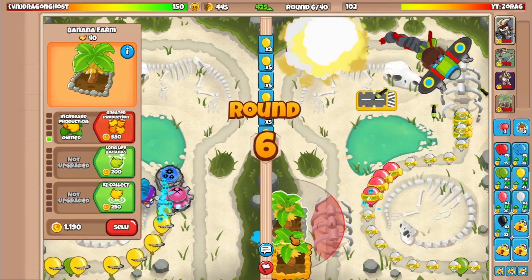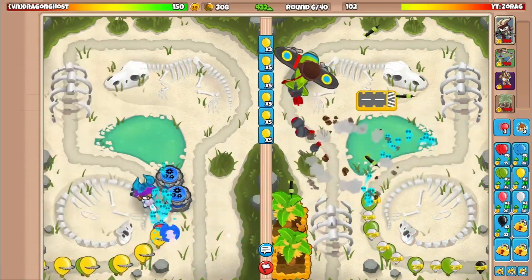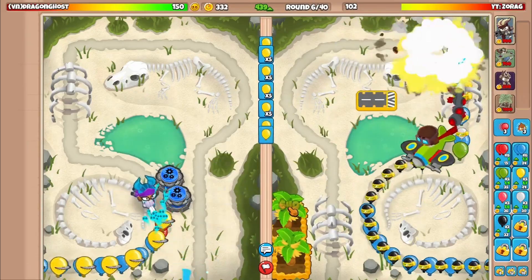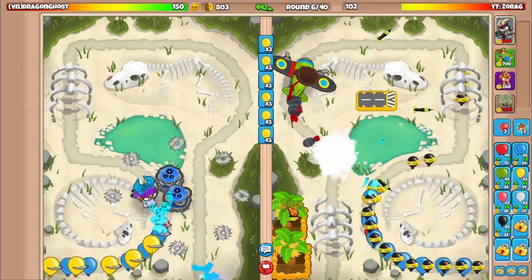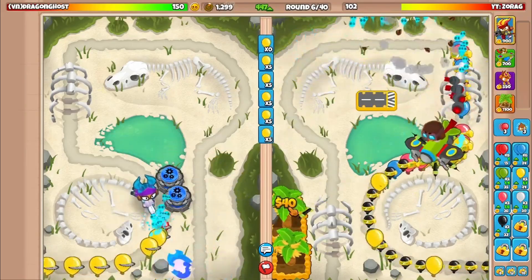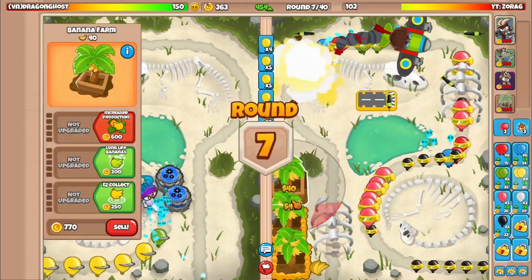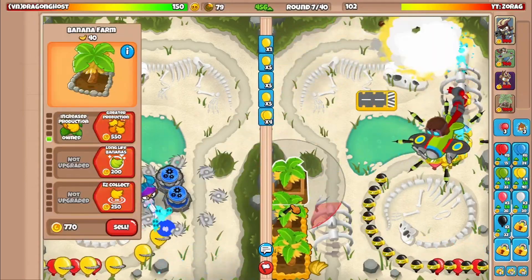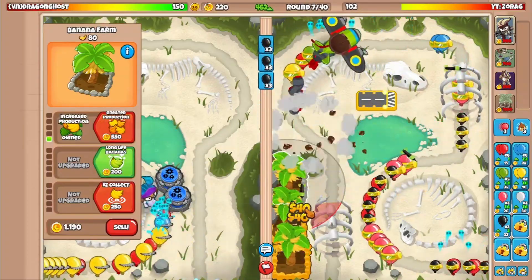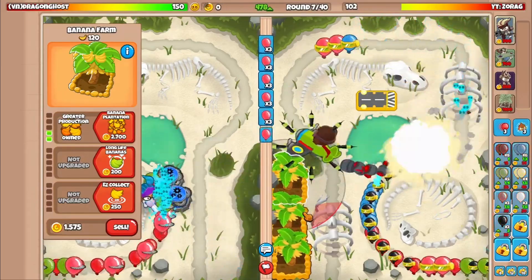You then sell those once you have enough cash to get a 4-2-0. Once you have the 4-2-0, you can just place another farm down and then go through the same process to get it to another BRF as well. Right before a rush, if you have a set round that you know is going to be very threatening in advance, for example round 22, what you can try and do is place down a 0-4-0 to get the IMF loan. Then you sell your BRFs, use the ability to go into debt, and then sell the IMF to get an extra $30,000 on top of the other farms.